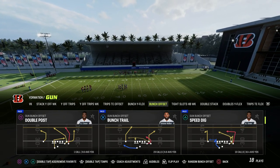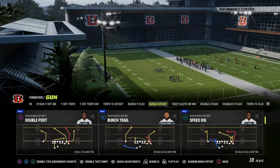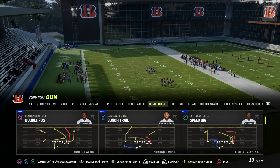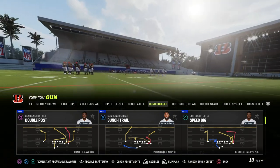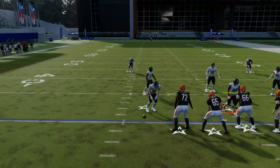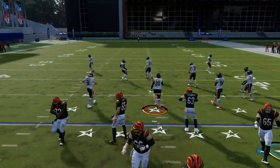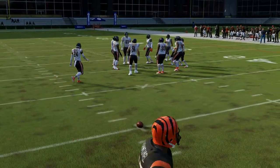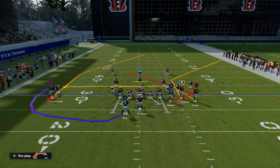The play we're going to be taking a look at today is the Bunch Trail concept, and we're going to show you how to pair multiple concepts together to create a Madden 23 money play. It does depend a little bit on where you are on the field — for this setup, we're going to want to be on the left hash, which gives us the best spacing possible to run this play.